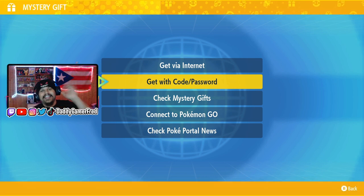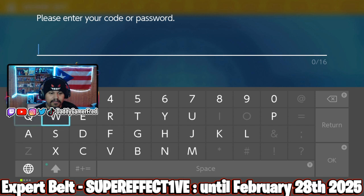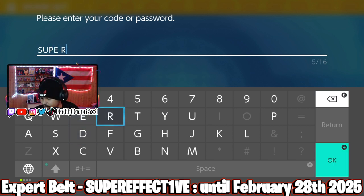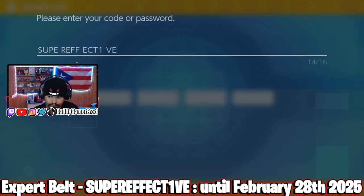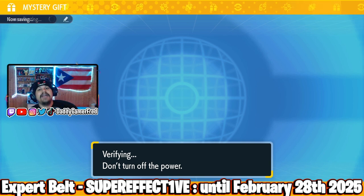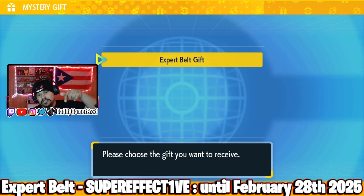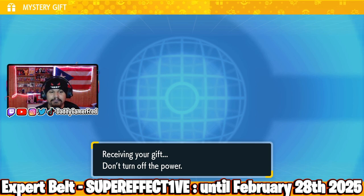Another new gift is available and you're going to have to get it with a code and password again. This one is for an item called the Expert Belt. The code you want to enter is 'super effective,' spelled S-U-P-E-R-E-F-F-E-C-T-I-V-E — there's no letter I so you put a 1 and then V-E. Don't turn off the power. I'm going to have the end dates for these events on screen, as well as the correct spelling, all in the description below and on the video itself like always. Let's get our Expert Belt gift.